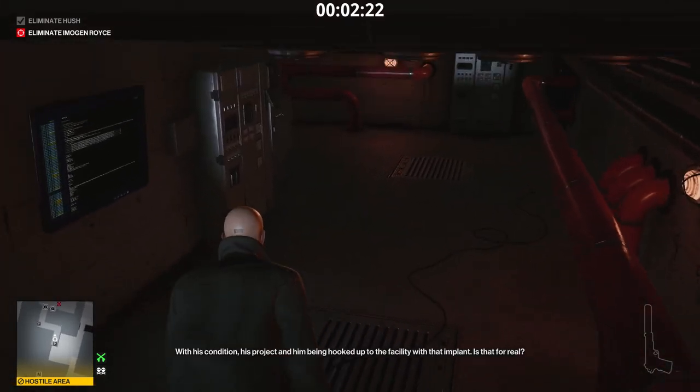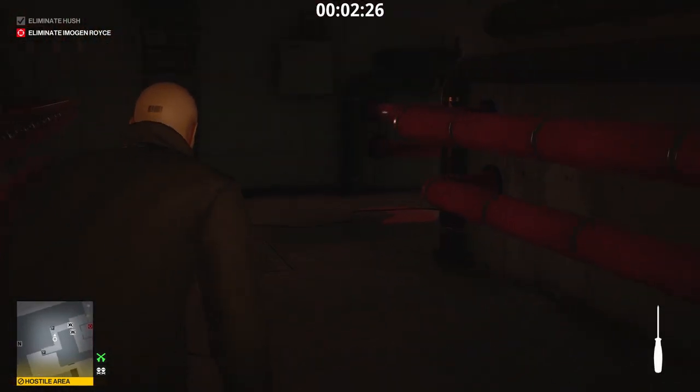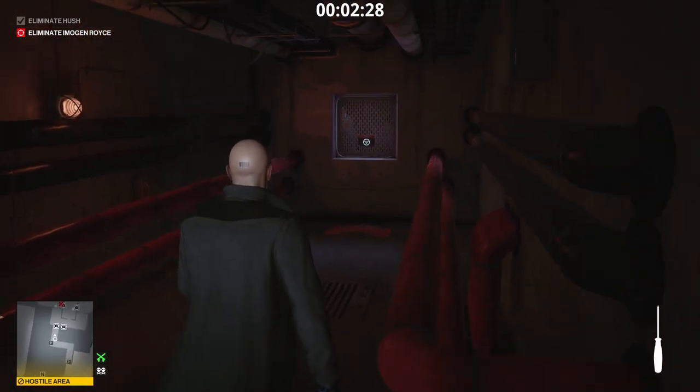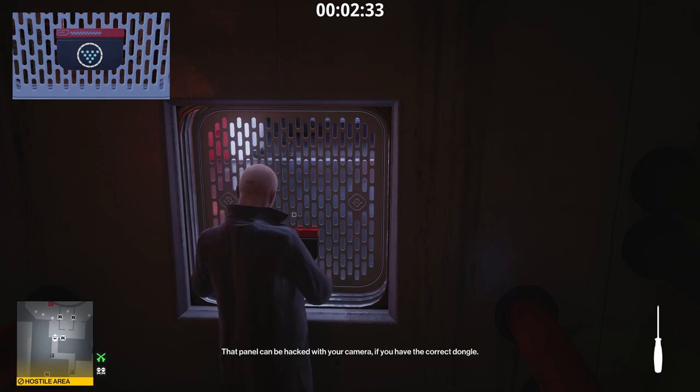2552 is the code you're going to need for anything related to Hush. 0118 is related to Imogen Royce — that's her code. It's very important to remember those codes when you're playing this map.